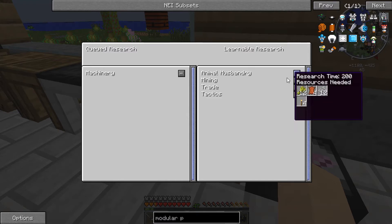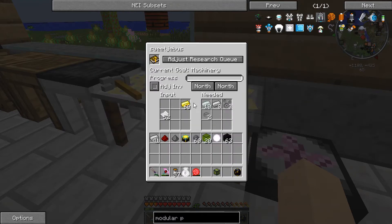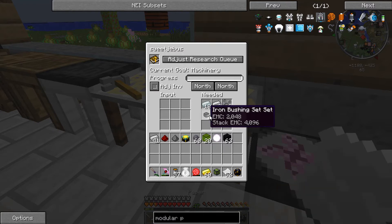So if you're not sure what this is — which I wouldn't blame you, it's quite weird — what I'm doing is getting this book and this book will have all the research logs of different things I'm looking up. In this queue you can see I can research machinery, animal husbandry, mining, trade, and tactics. I've got to get through all these different things to unlock the recipes for the mod. If I get machinery — I want to learn that one next — it'll tell me I need some steel, some iron, iron gear sets, and iron bushing sets.